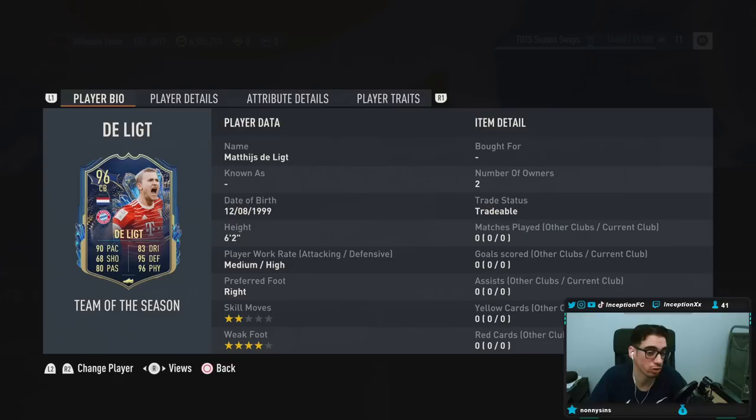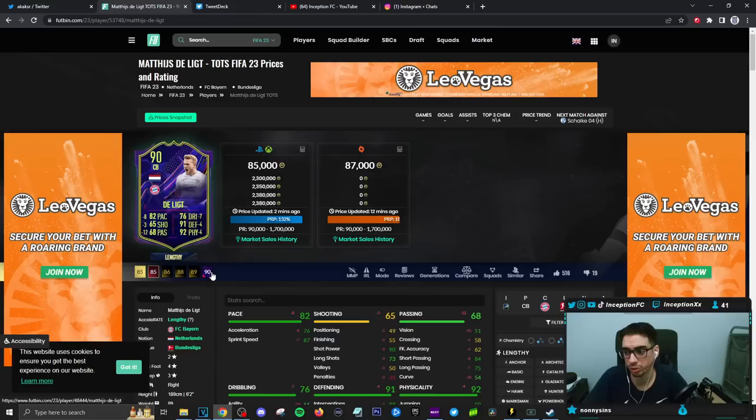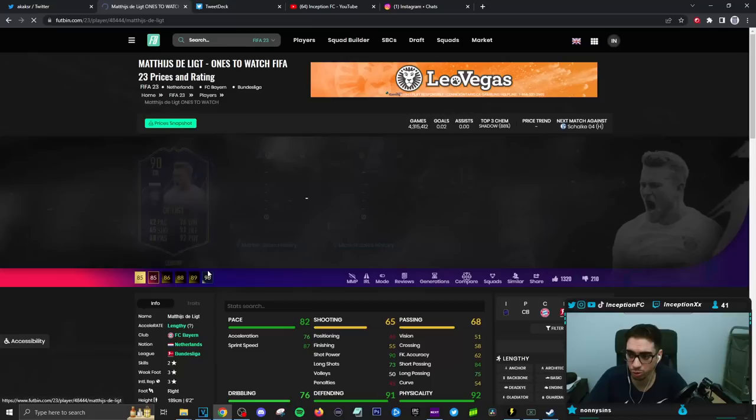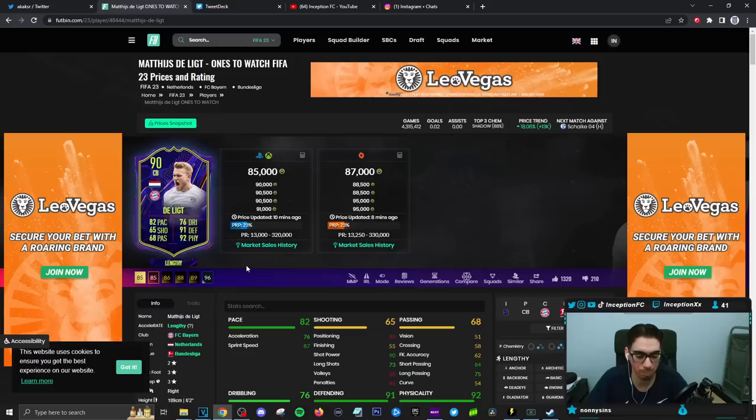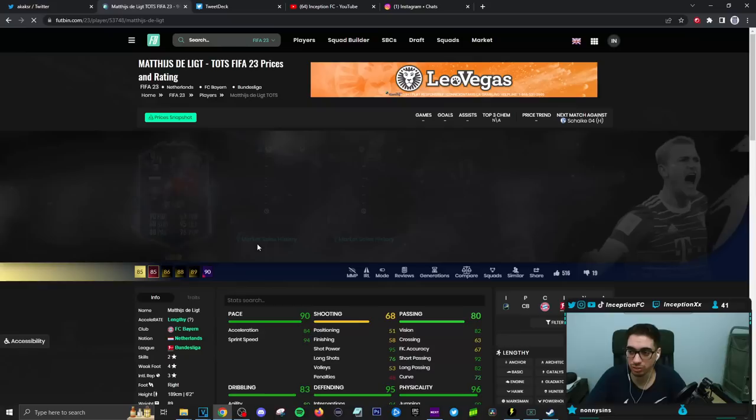People are freaking out about this card because he actually looks like he's really, really well formatted. De Ligt had a card last year, two years ago, that was a really, really nice card, even if you play on the new gen version of the game. And this OTW version — the only thing that it was mainly lacking in was the pace department. Even though he's a lengthy player on that shadow chemistry style, his pace was still on the lower side when it came to acceleration and stuff, but he had really good defensive animation.